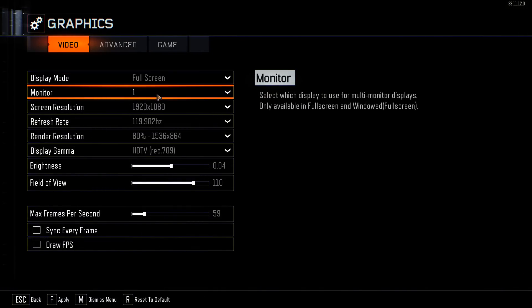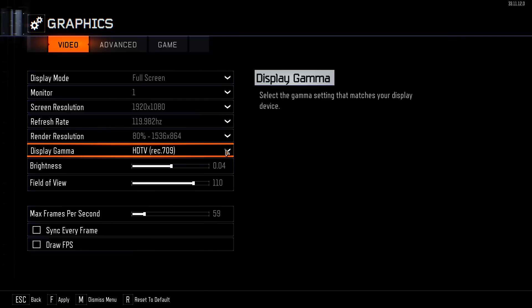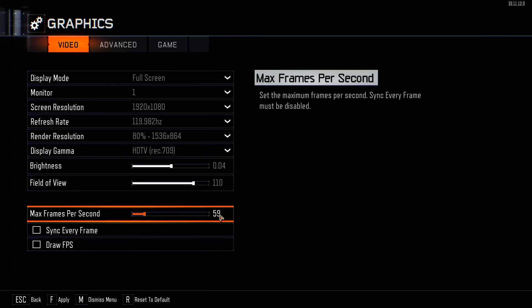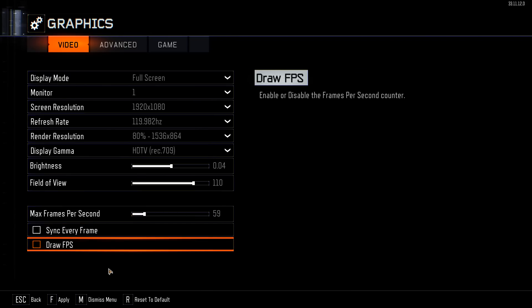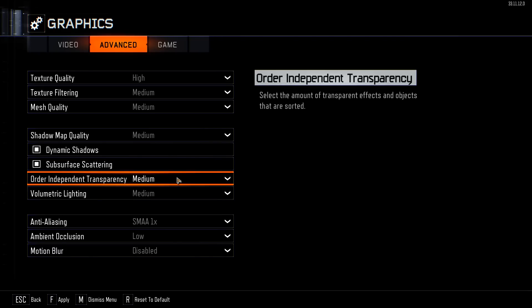Right here you can see that I have the refresh rate at 119. I can go higher if I want to, but I've done it like this. I have the render resolution at either 80% or 90% — it's up to you, and that has worked well for me. For display gamma, I use HD TV because of the colors — it looks better, although you might have to adjust the brightness. Here's the magic sometimes regarding max frames per second: you want it to be as constant as possible. For me, I have it just under 60. I don't use sync every frame and I don't use draw FPS. In advanced settings, I've gone some kind of middle way to have as much flow as possible — I don't go to the highest settings.